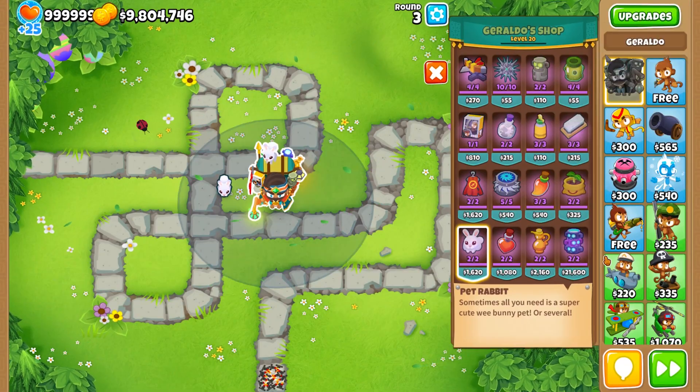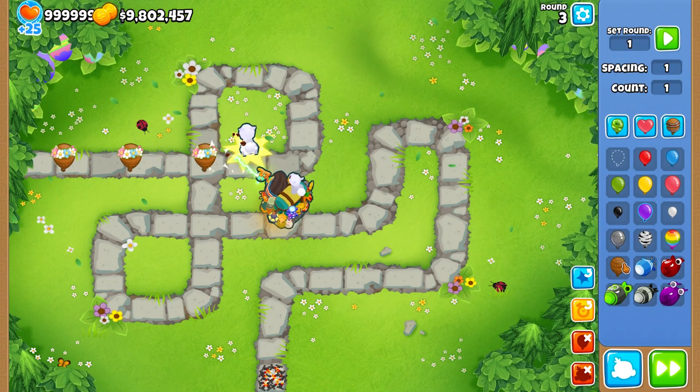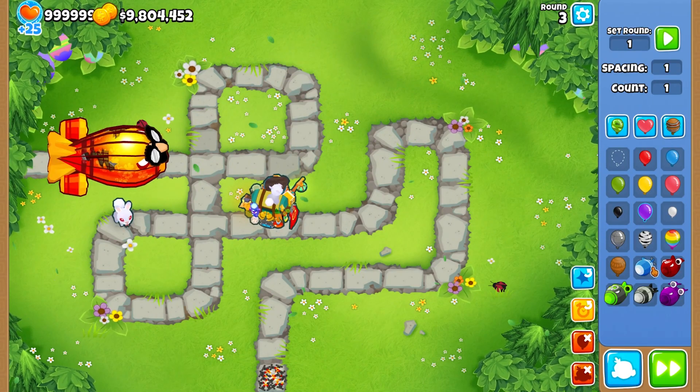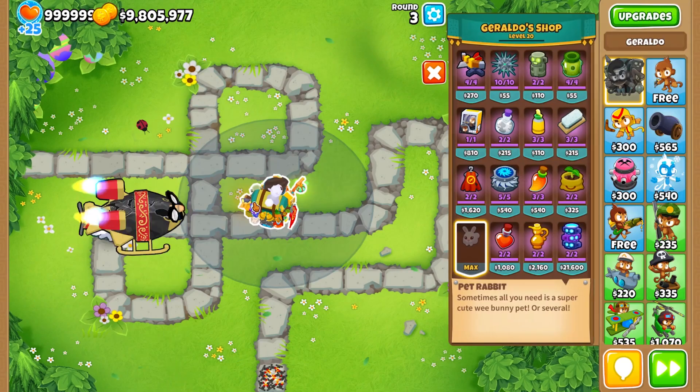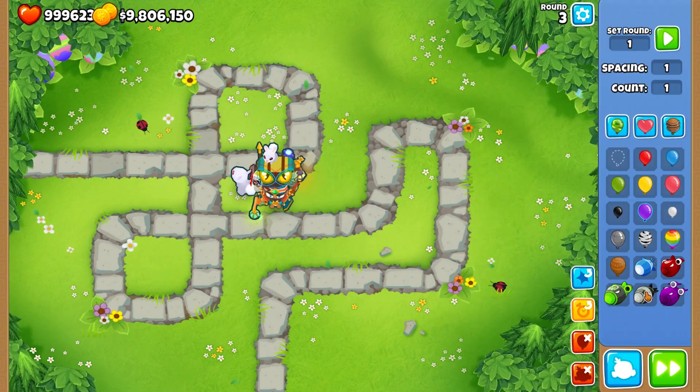The next one is the killing bunny. You must place four bunnies and they transform into one killer bunny, which is pretty powerful — it can one-shot most enemies and it's permanent.